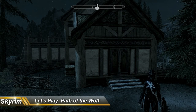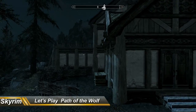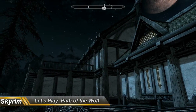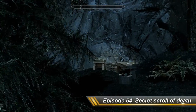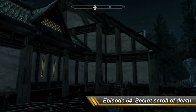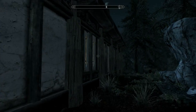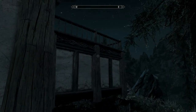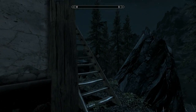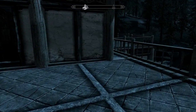Hi all, welcome back to a Skyrim let's play, Path of the Werewolf. I'm done building the outside of the house. I have gone with the kitchen on this side, just as in Path of the Vampire, but behind here instead of a trophy room I'm going with a storage room behind here.